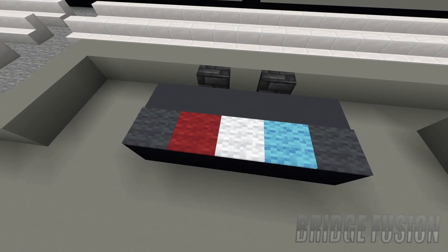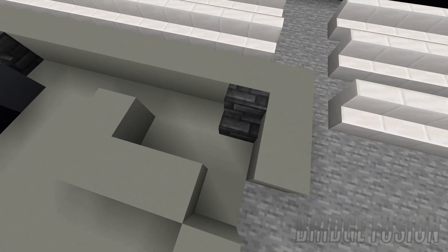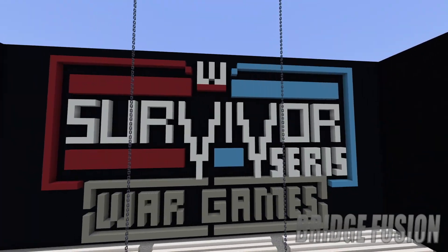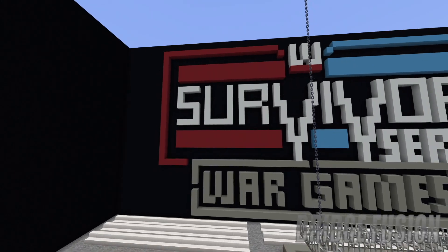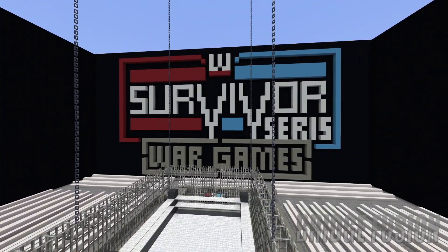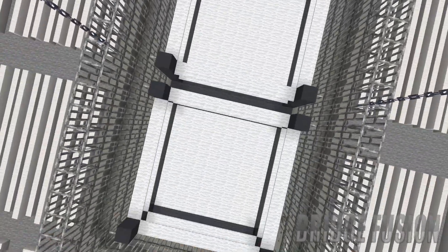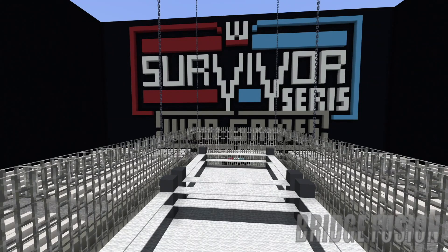Over here we do have another logo with the announcers table, and this is the timekeepers area which looks pretty cool. Here is the big Survivor Series War Games logo — it looks absolutely awesome. I'm so proud of it. I don't know if it was going to end up the way I wanted it to, but in the end it was the best that I could possibly do and I'm very happy with it.